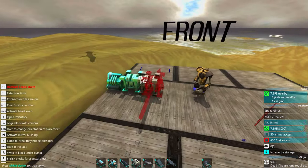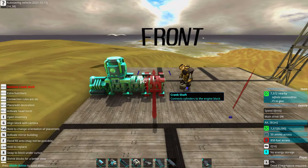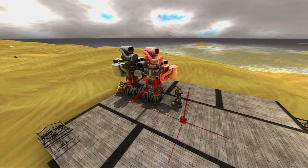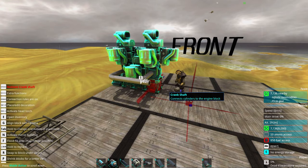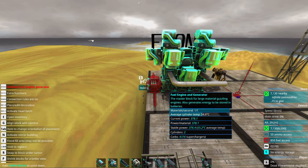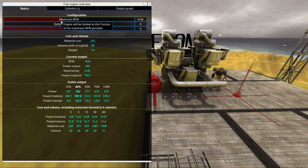The idea is basically like this: we will build a small engine which will provide our basic power needs and be very efficient. We basically build a supercharger engine like this one. There we have some exhausts on it, and this being a supercharger engine will need to drag down the maximum RPM to around 0.4 or 0.5.